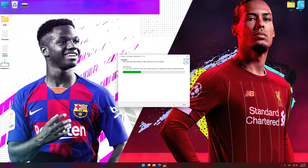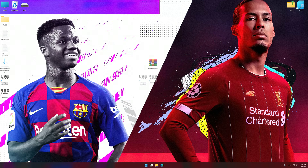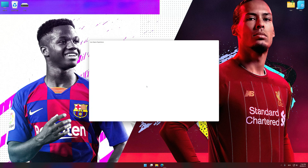First of all, start the installation process for the Low Specs Experience. Once the installation is complete, start it from the newly created Desktop shortcut.